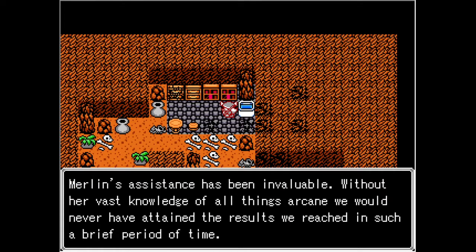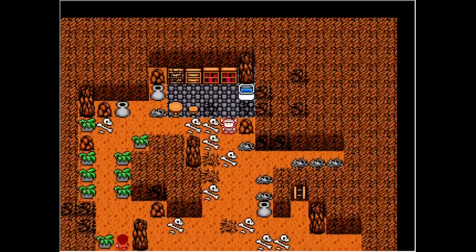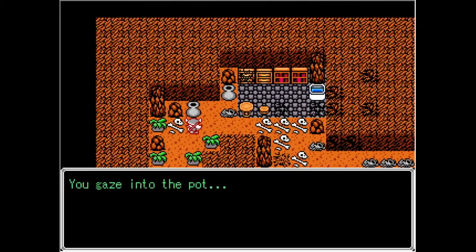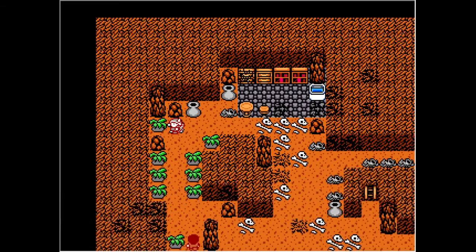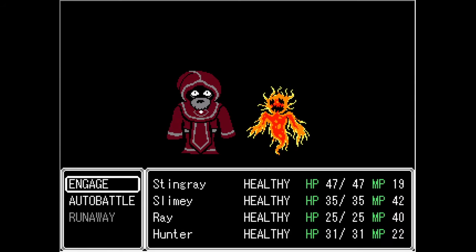Merlin's assistance has been invaluable. Without her vast knowledge of all things arcane, we would never have attained the results we reached in such a brief period of time. The experimental greatsword has been transferred to a semi-hidden location, but still within the general vicinity should the need arise to again examine our initial product. Let's talk to this person down here and see what they want. I was not expecting a battle!